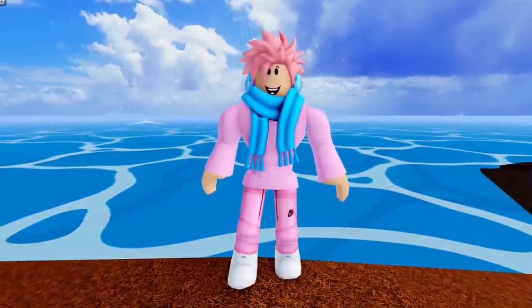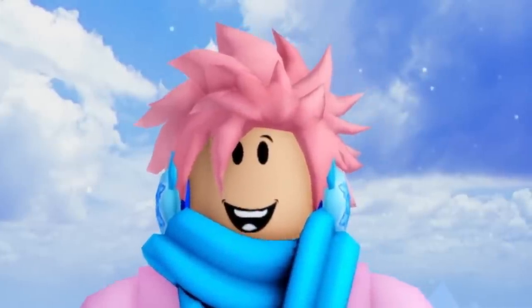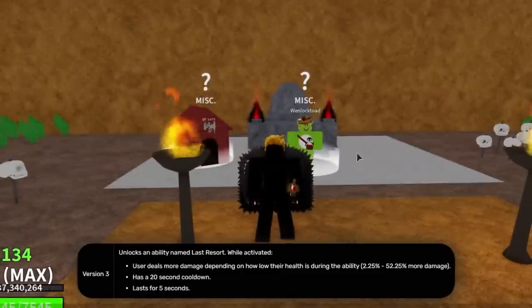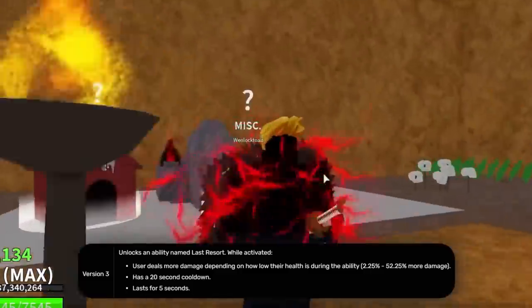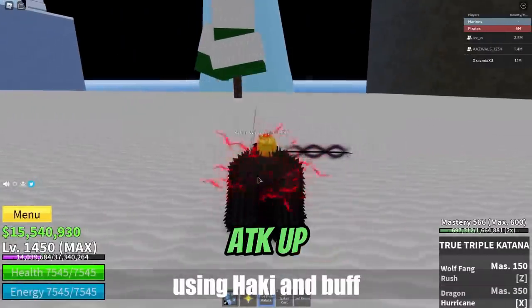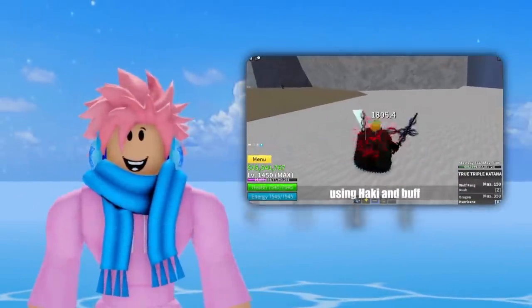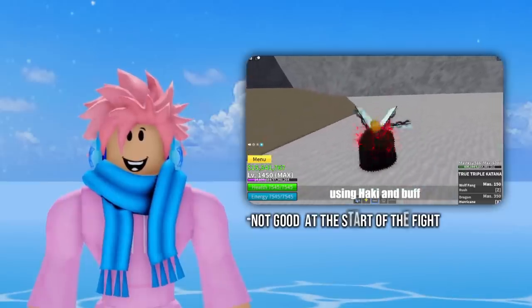There are a few different races in Blox Fruits, and let's talk about some of the abilities you get from them. For the Human Race V3, you get an ability called Last Resort. It lasts 6.5 seconds with a 20-second cooldown, increases damage output by a huge amount, and is really good for PvP — especially when you're losing a fight. The downside is it cannot be used as an initial damage boost, but it's a decent ability in the right circumstances.